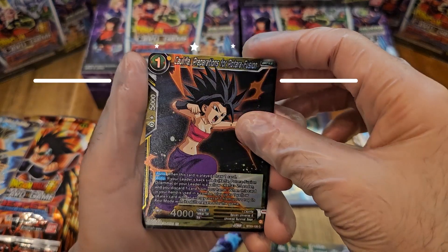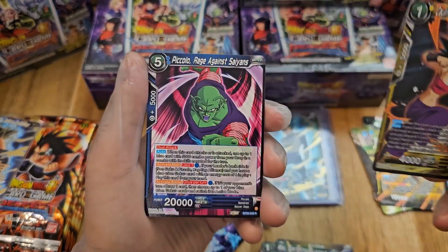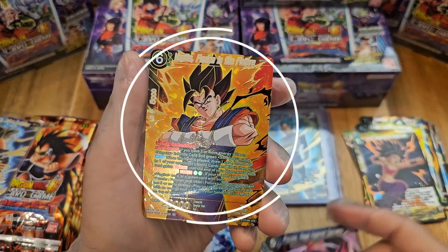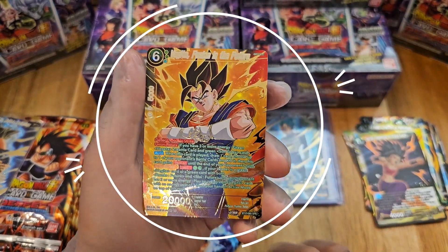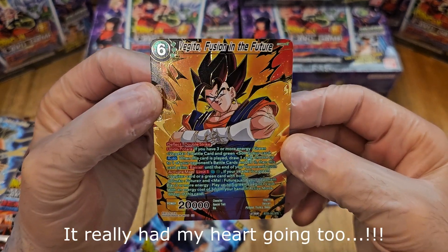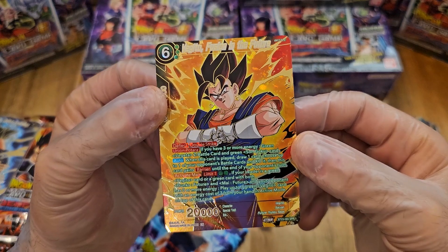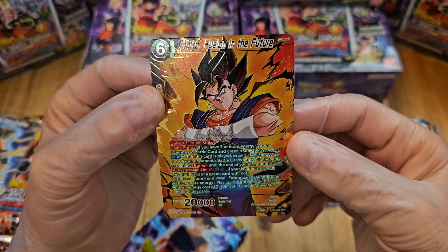Captured, Kalifa, Preparations of Blood, Potara Fusion — interesting, I think that's the first time we got this foil. Piccolo, Rage Against... oh, you're tricking me! I saw all the gold and got excited — heart drops. And I'm still nice. Very nice card. Vegito, Fusion in the Future — first special rare!